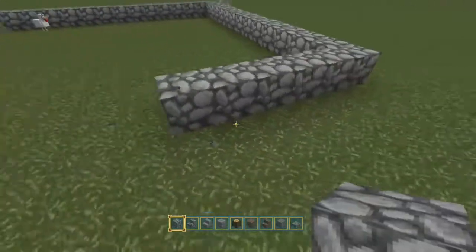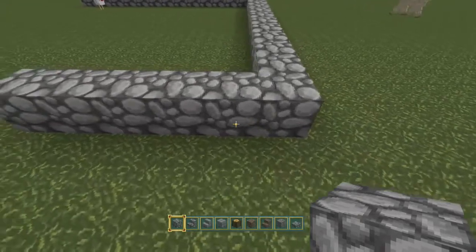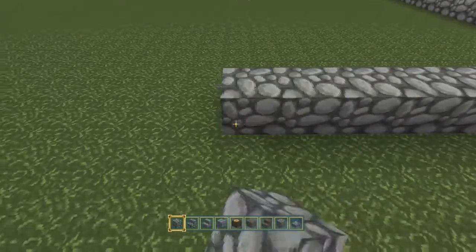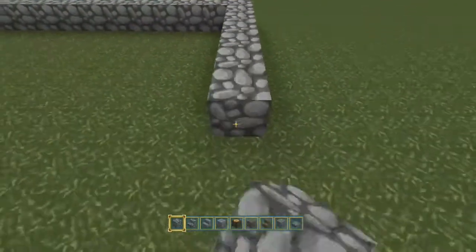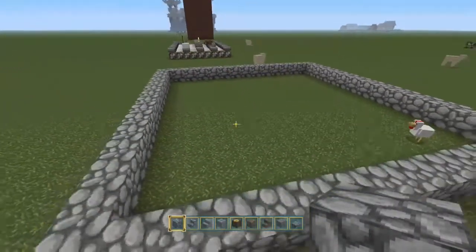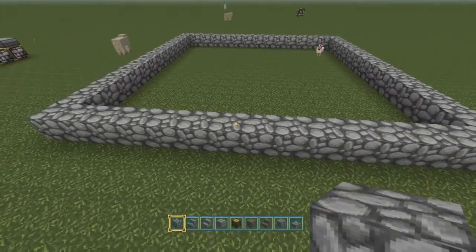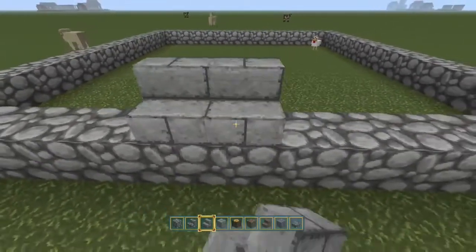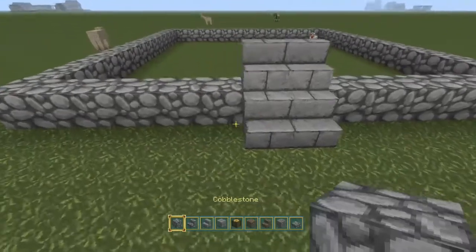Oh, bugger. There we go. Make sure I've got the right amount here, otherwise it's going to be completely off. There we go, I thought that one was a block short. So that's going to be our base for our clock tower. However, I have built one on my world which I used a blueprint app for, but for this one I'm going to build my own design. Hopefully you'll like it.